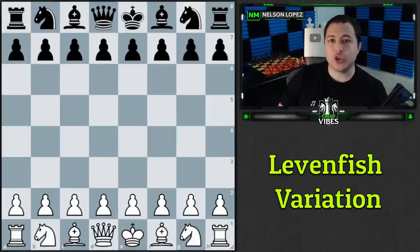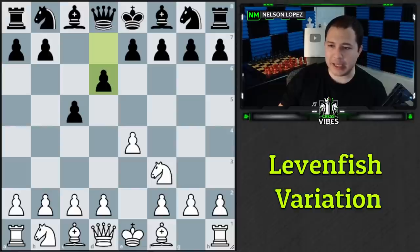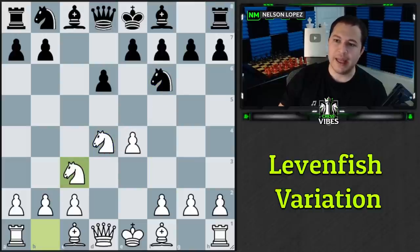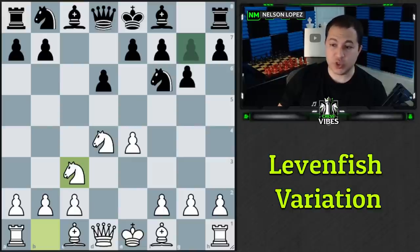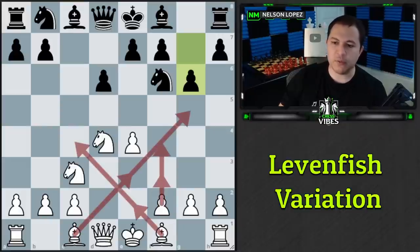Next is the Levenfish Attack, which you can play as white against the Sicilian. It's extremely tricky. The moves are: e4, c5, knight f3, d6 — the main line Sicilian — d4, takes, takes, knight f6, knight c3. If black plays g6, this is the Dragon variation of the Sicilian. White has many ways to respond: bishop e3, bishop g5, bishop c4, bishop e2, f3, or f4.